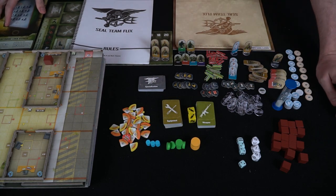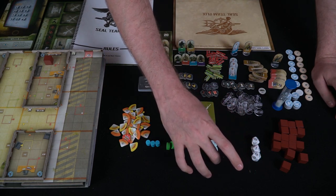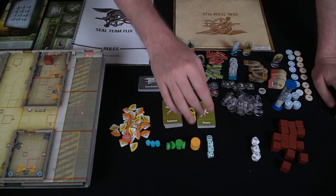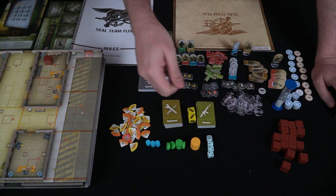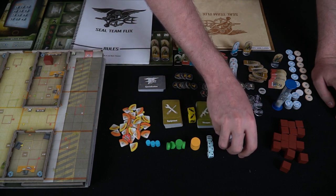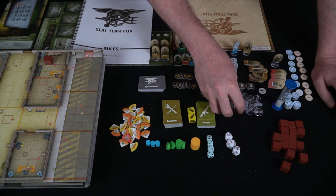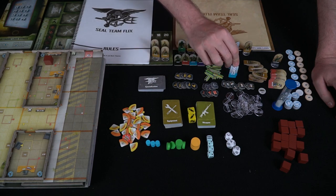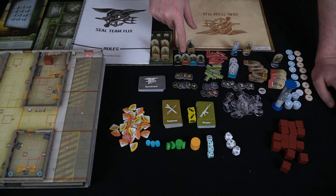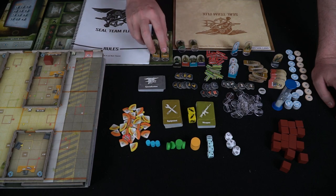For difficulty levels — rookie and veteran use these colors, and operator uses the smaller green ones. You'll also have dice, used for placing objectives and other things on the map, whether for sound or additional placement. Of course, you'll also get standees for all the different characters — hostage, patrol, sentry, and the four playable characters: Henry, Melissa, George, Markey, Tom, and Hannah.